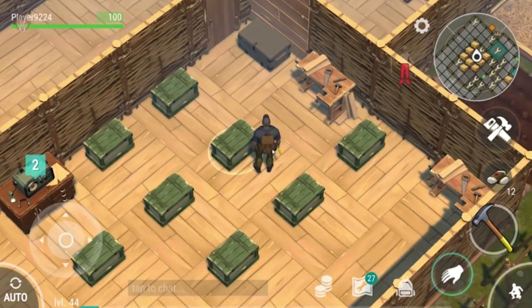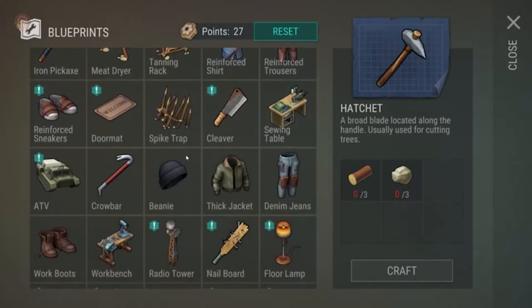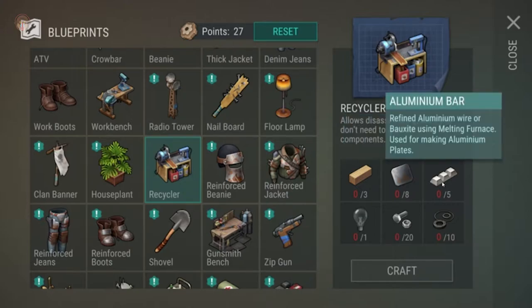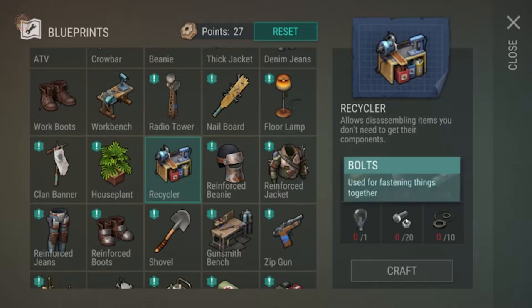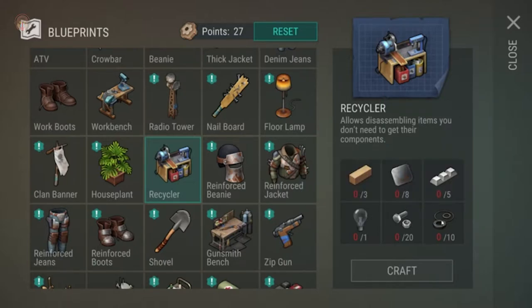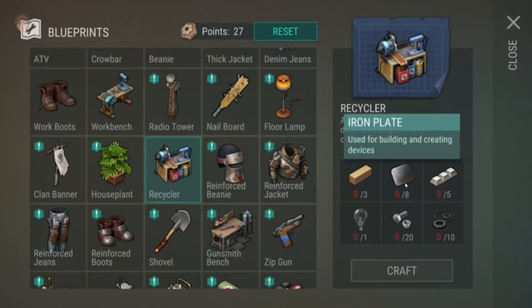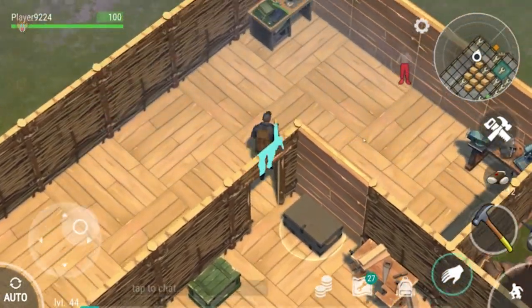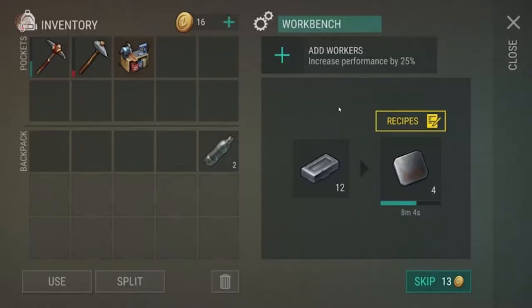Speaking of grinding, I was looking through the various things we could do and the recycler caught my eye. So I thought, why don't we just go ahead and build it? What you need is three oak planks, iron plates, aluminium, a light bulb, bolts, and rubber parts. The iron plates aren't too hard — you smelt iron ore into an iron bar, place it in the workbench, and it produces iron plates.